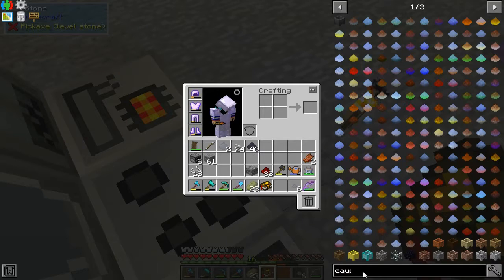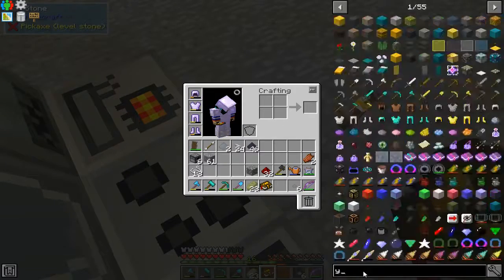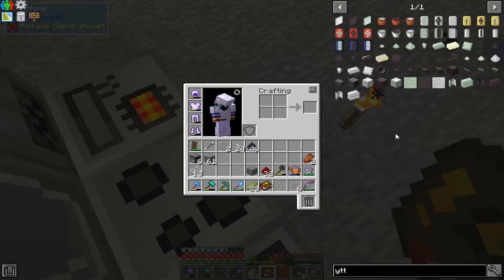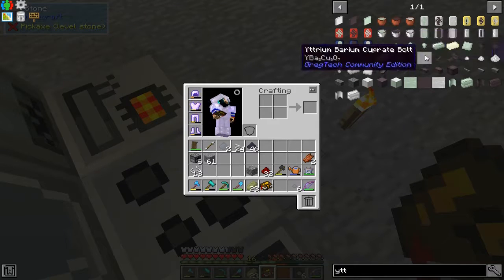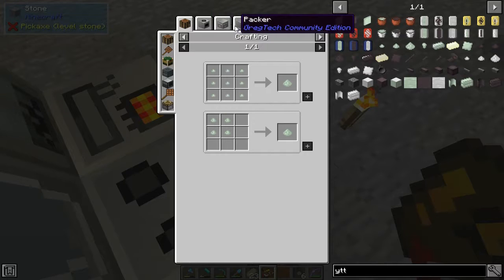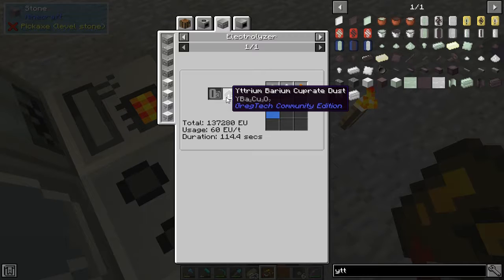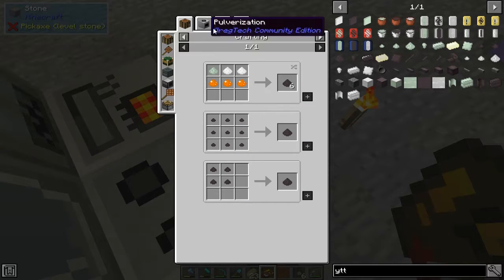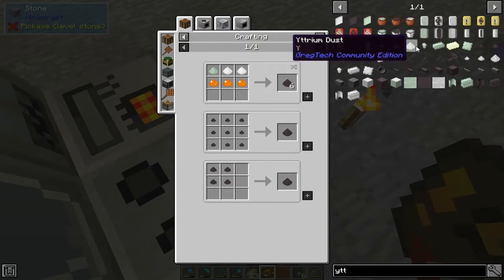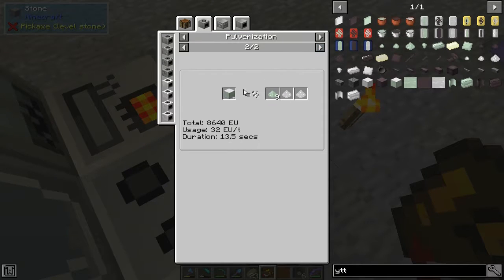Yttrium. Someone felt the need to spell something with a Y and two T's. Yttrium dust. What in the nine goddamn hell is yttrium barium cuprate dust? Oh, it's something you have to make. Well, how the hell am I supposed to get it in the first place? Not helping, game.